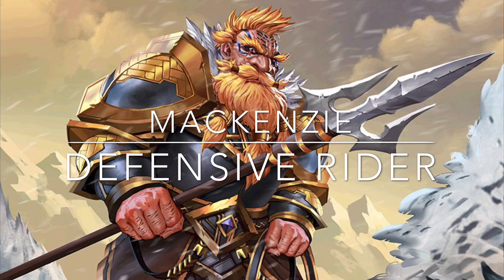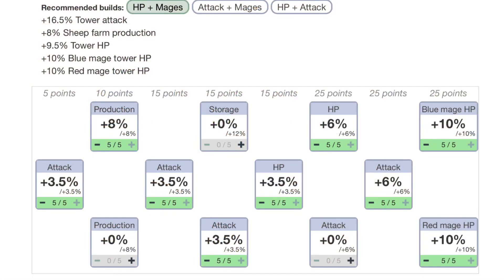This is an interesting rider because it has specific tower type bonuses like the blue and red mage HP bonus. If you focus on HP and both mages, you can get 10% HP bonus on both the blue and red mages, as well as a 9.5% tower HP general bonus which should stack on top of the mage towers with an additional 10% bonus. So each mage tower would have a 19.5% HP bonus, and you would also have a 16.5% tower attack bonus which would apply to all towers.